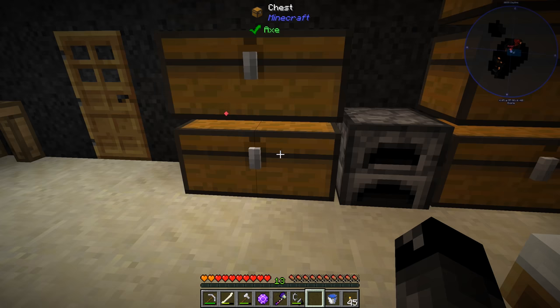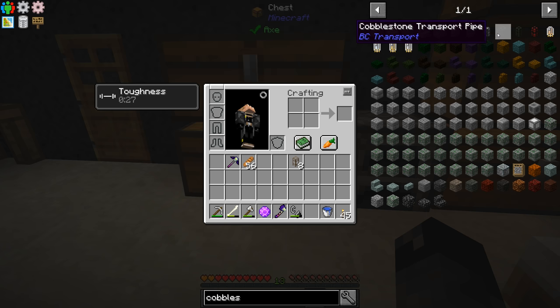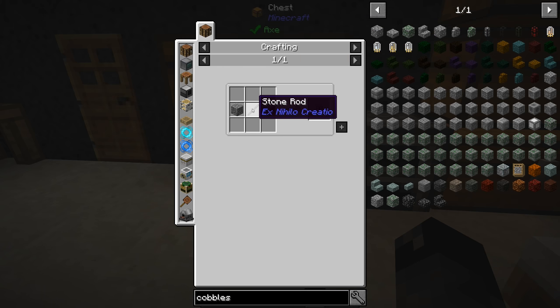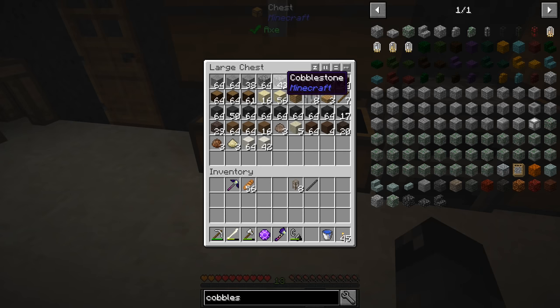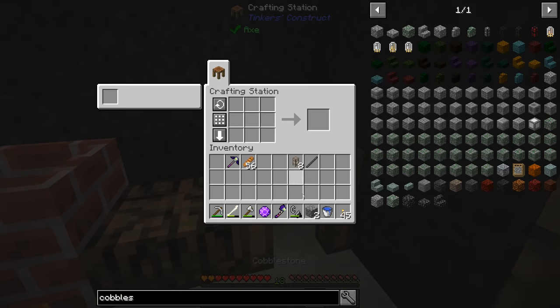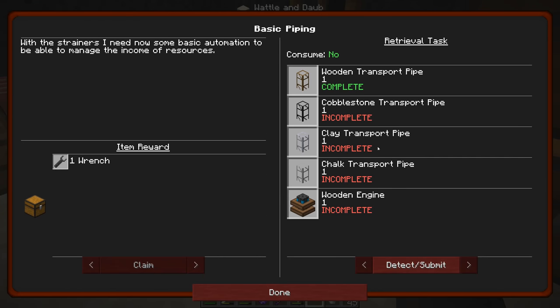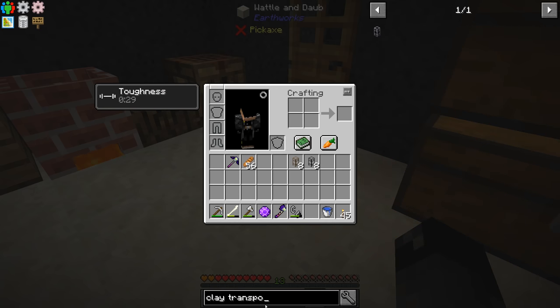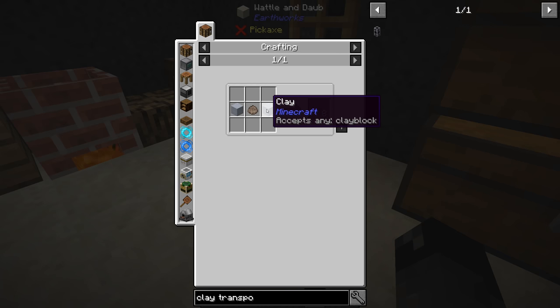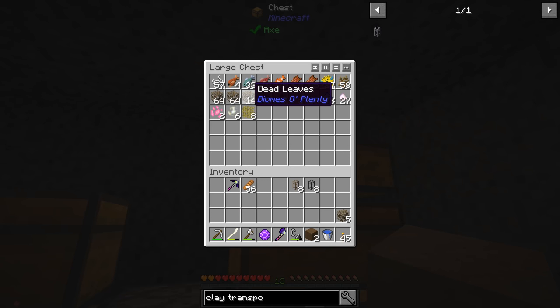So cobblestone transport pipe — hopefully we're not going to need glass. Stone rod and two cobblestone. We had a stone rod made from previous, I don't remember why. Oh my goodness guys — our first craft with a real crafting system! So good. Clay transport pipe — I assume clay blocks, terra clay or regular clay. I'm going to leave the terra clay, we can just do loam. Grab eight leaves and we will melt down the leaves into water.